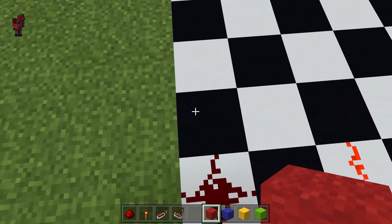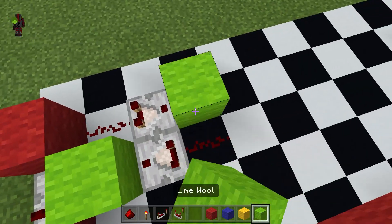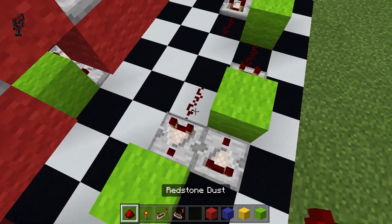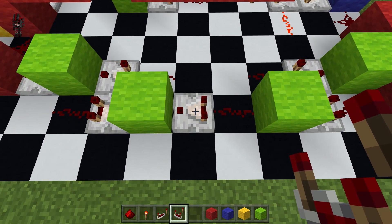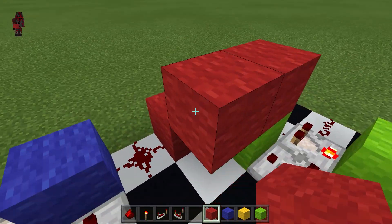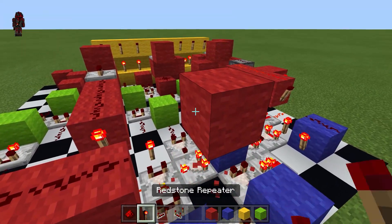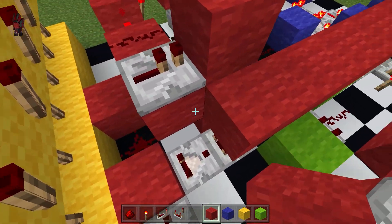Now it is time for output bussing — we will place this here, comparator, block, and then we will build a register right here. Then we will make a small tap and build another register inverted from this one, and then we will have another tap right here. Output bussing is really simple — we will turn this to subtraction mode, this to subtraction mode, and this to subtraction mode. Then we will add a dust here, followed by a redstone line that goes from here to here, torch, redstone dust on top, and then a block like this, followed by a redstone line that goes straight to decoder 3.